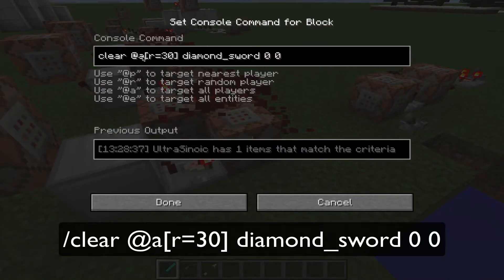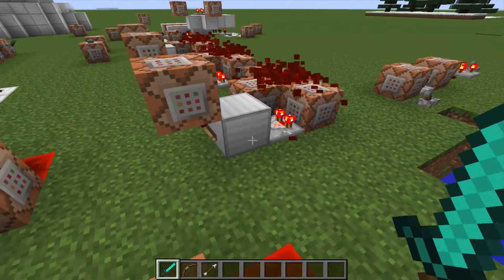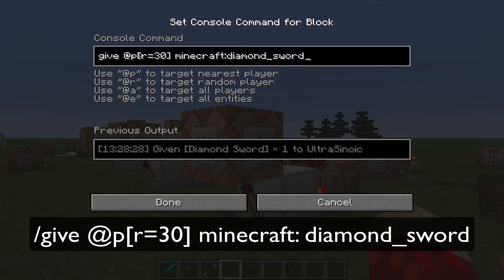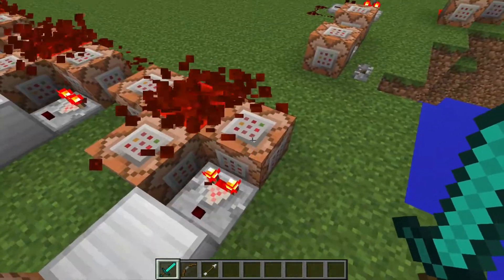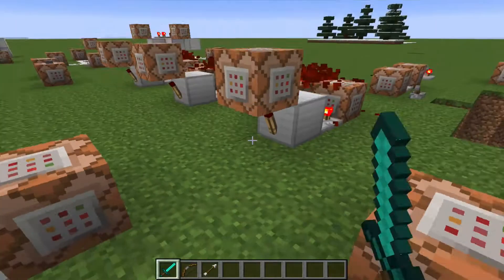It also activates this command block over and over again, which tries to clear a diamond sword and it has a score of zero, which means it won't actually clear it. But when it's compared to Torch On, it detects that you have a diamond sword in your inventory, and then it turns this torch off, making this not activate at all, and it gives you a diamond sword. So when you drop it, then you don't have the diamond sword in your inventory anymore — this turns off, turning this torch on, activating this, and gives you a diamond sword again.